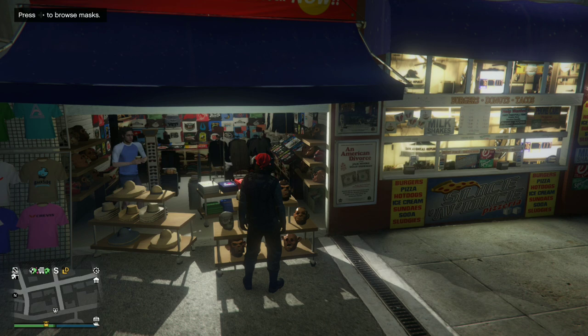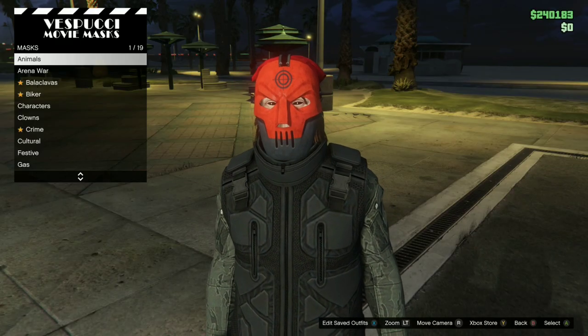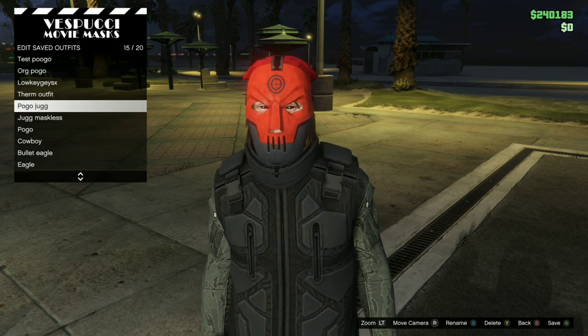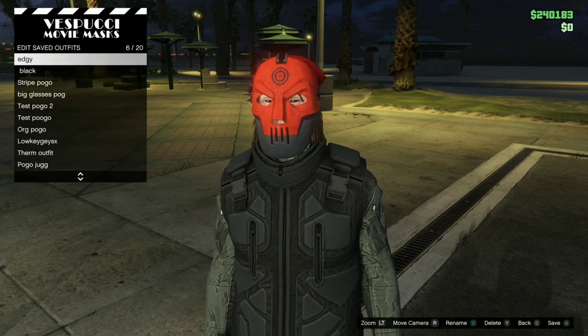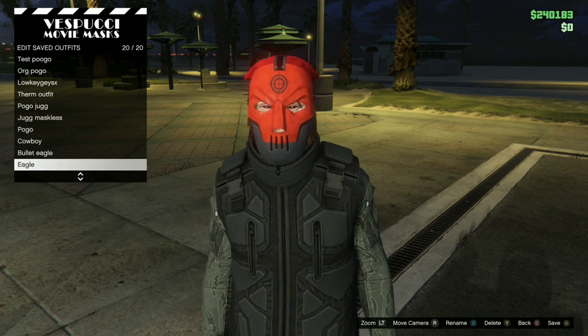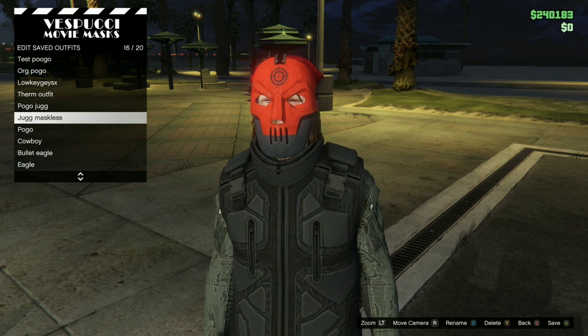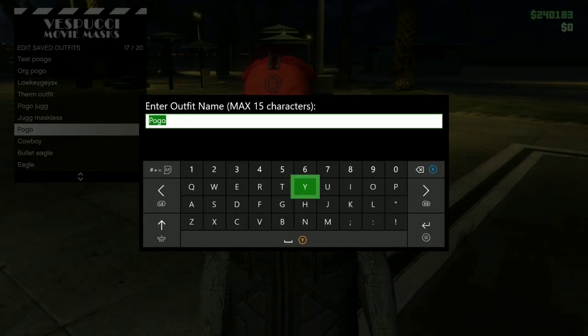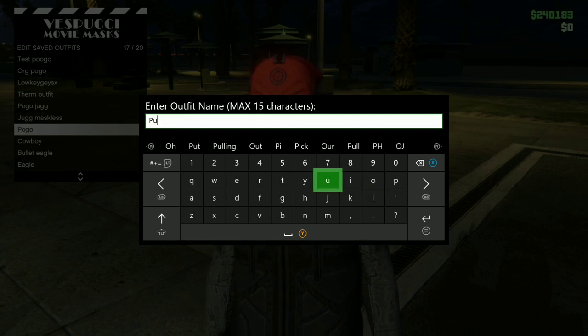So guys, once you make it back over to the mask shop, all you have to do is hit right on your d-pad and save your outfit. Name your outfit putter.